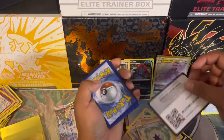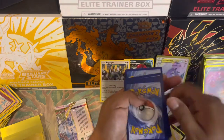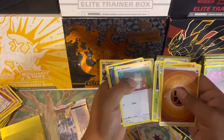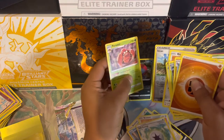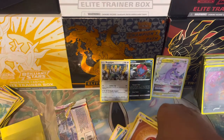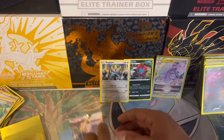Two more packs left — running out of chances to get that alternate art. This next pack has a black border code card so it has a good chance. Fighting energy, Farigiraf, Gloom, Squalvet, Inkay, Jynx, Snover, Bronzor, and Parasect non-holographic — no hit in there. Bites us.